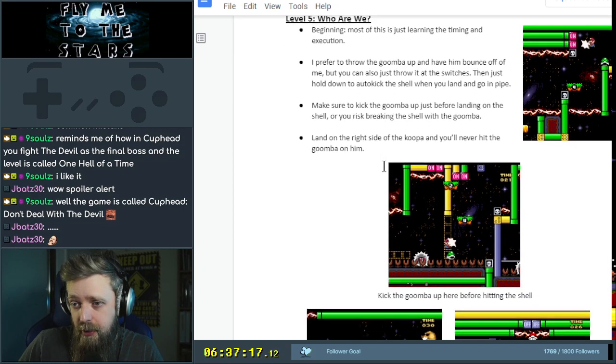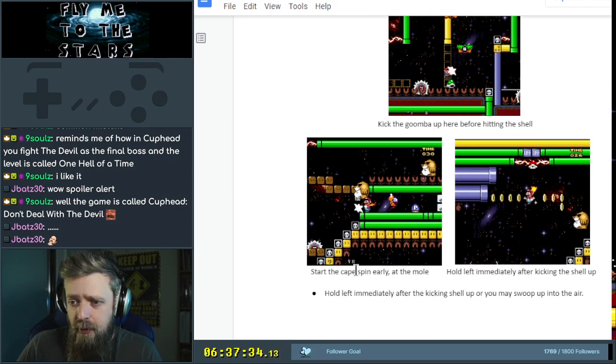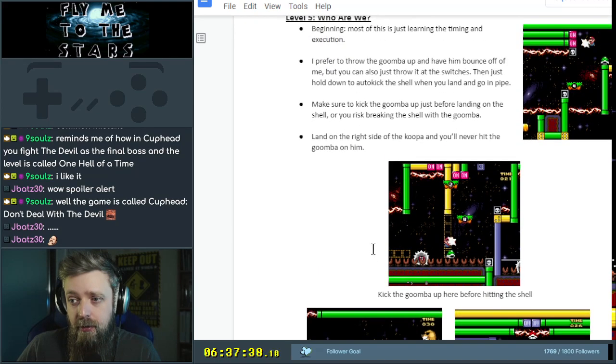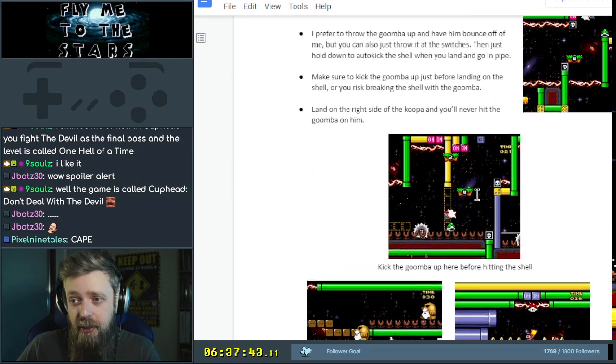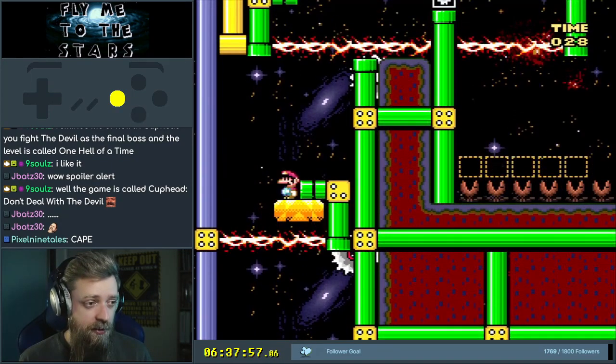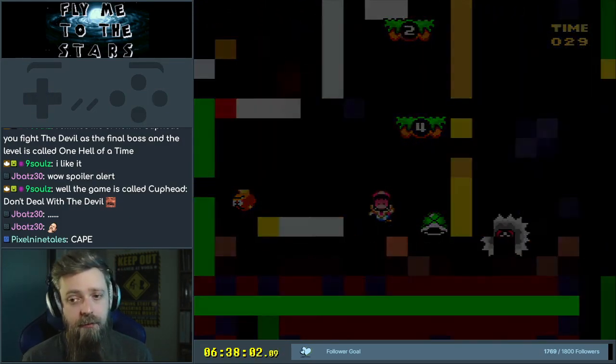Just before landing... oh no, that's earlier. Land on the right side of the Koopa. Kick the Goomba up here before hitting the shell. There, that's the bit I've been to. That looks different though. I think those on-off blocks are further to the right now. Then something about cape spin. I don't have a cape, bro. There's no cape. I feel like the document is not too useful until I get the mushroom and then the supposed feather.